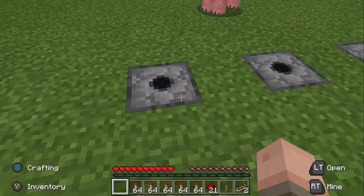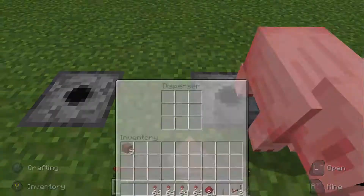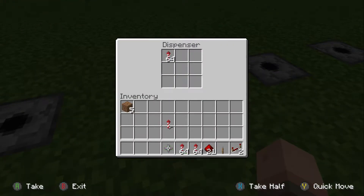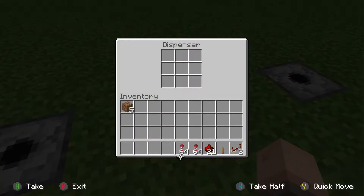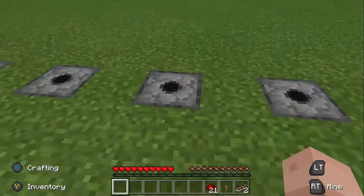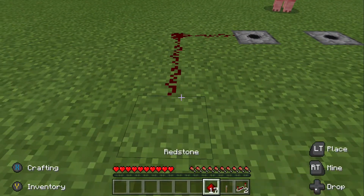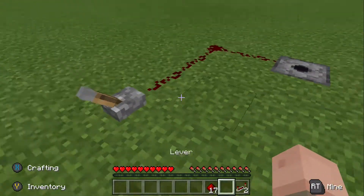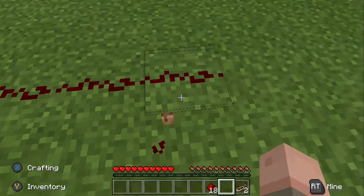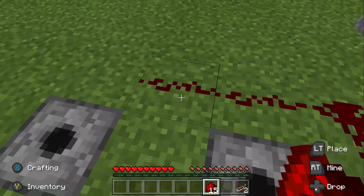Then you need to fill them with whatever colour firework you want. Then what you need to do is add some redstone like this. Then you put that right there. You don't need any redstone like that, and then you put this here.